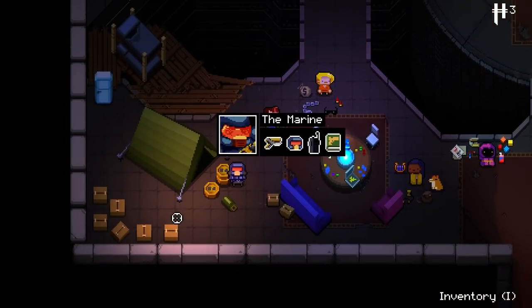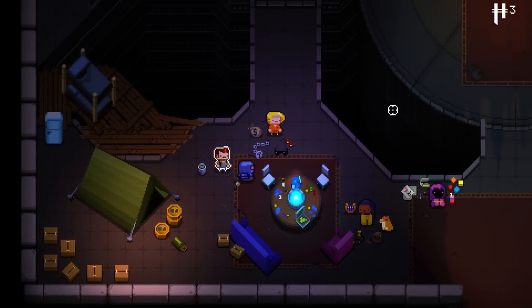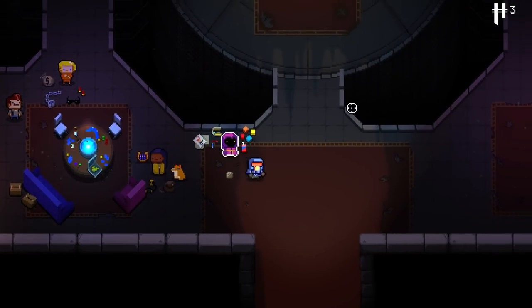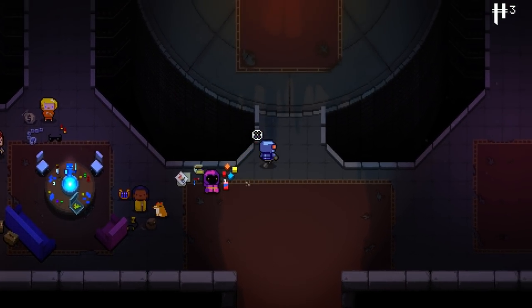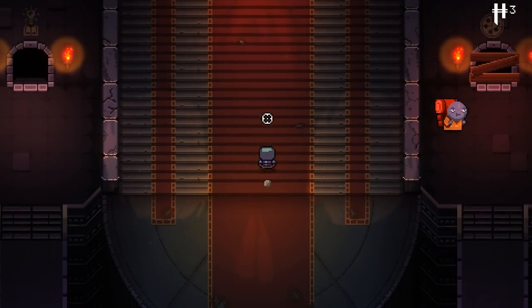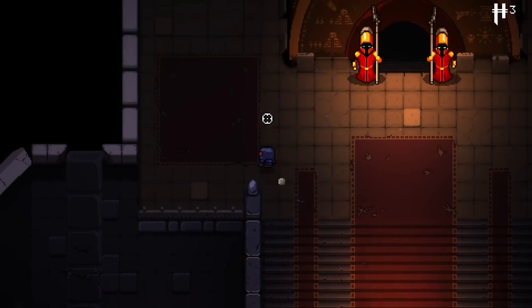We've got a whole bunch of different characters to pick from: the Pilot, the Marine, the Convict, and the Hunter. Today we're going to try out the Marine — they all have their own special quirks. The Cultist here is for co-op play, which I can't really do right now.